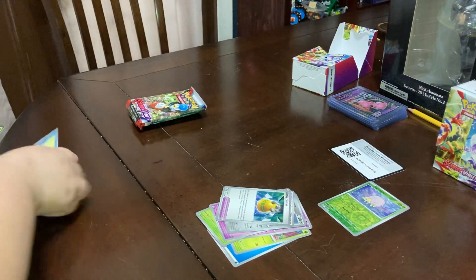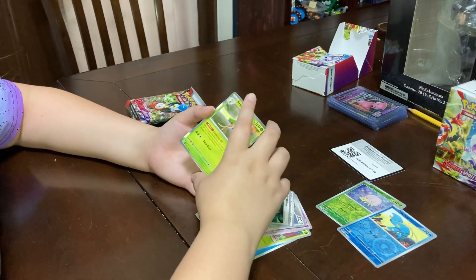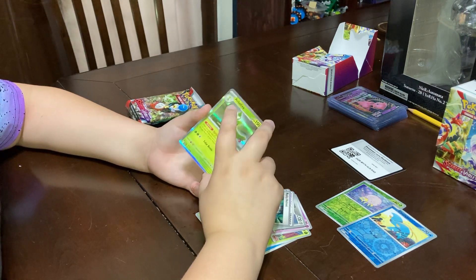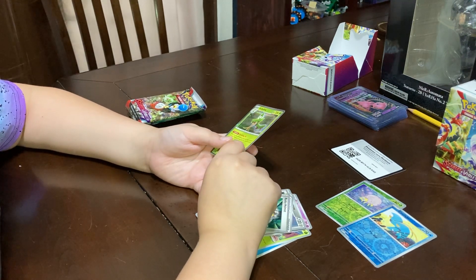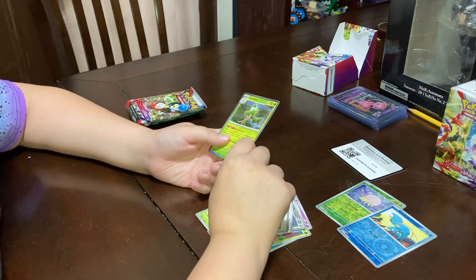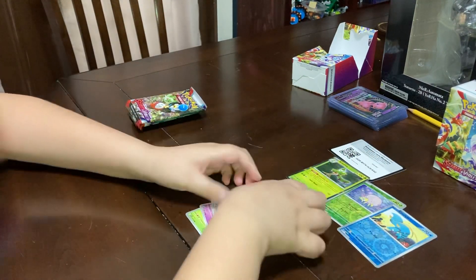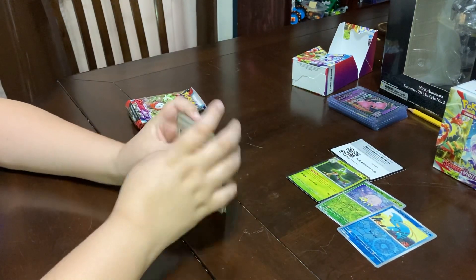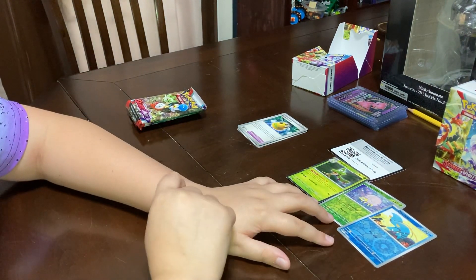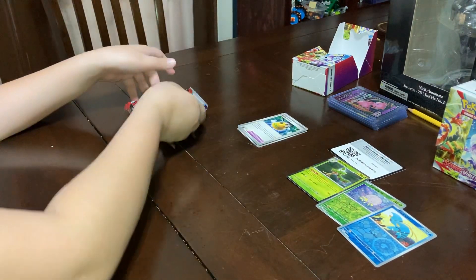We have a Foil Clauncher. And — what is that? Is that like a holo foil? I'm not sure what this is, but it's an Arboliva. Commons are going to go over here, and foils, holos, reverse — whatever — those will all go over there.